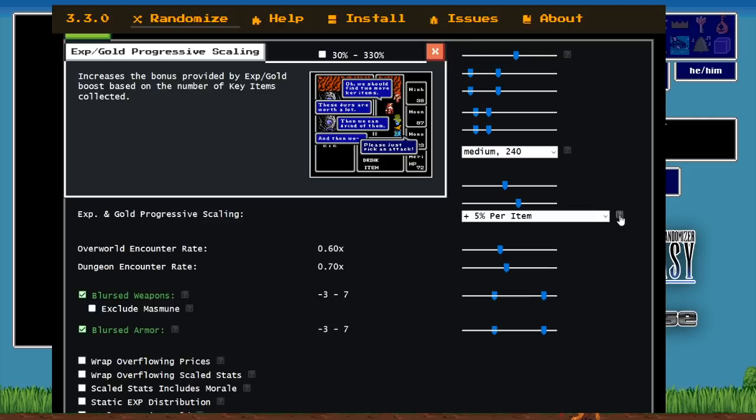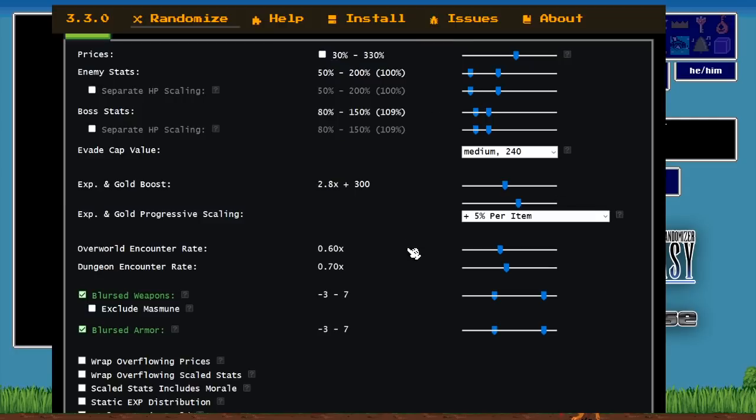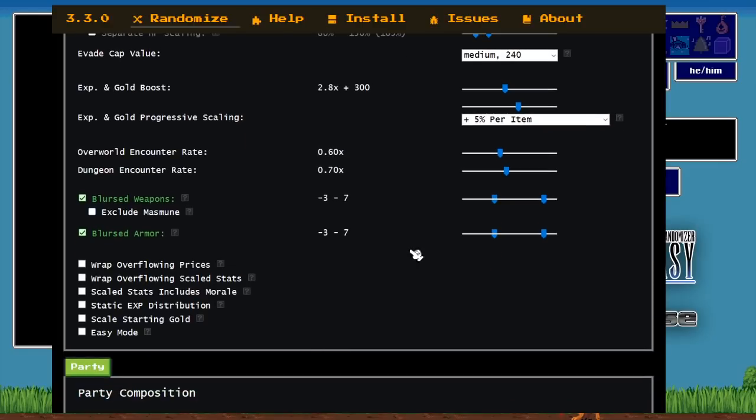Since we have a free bridge, we're already starting with an extra five percent EXP. The overworld encounter rate is 0.6 and dungeon encounter rate is 0.7 — both work out to six encounters per 256 steps. In the original game the overworld was ten encounters per 256 steps and dungeons were eight per 256 steps. We've done the math so both rates are evened out at six per 256 steps.